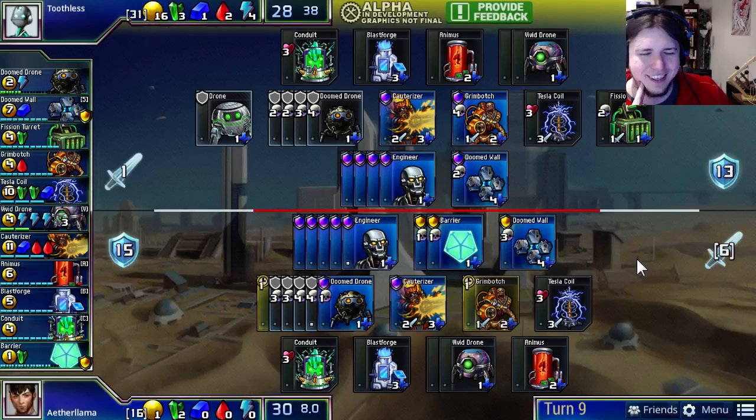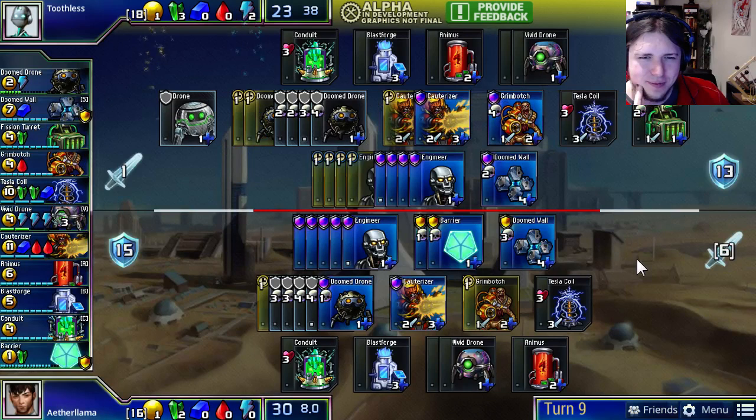Aether Llama, as Toothless did a turn before, did not put down a second Grim Botch because he had to get another barrier. Both of these players have quite a bit of green in the bank, which they'll be able to save up and use for a lot of barriers later. Toothless' Fission Turret is nearing the end of its life, and Toothless will have the option of detonating it to get four green in the bank for free.